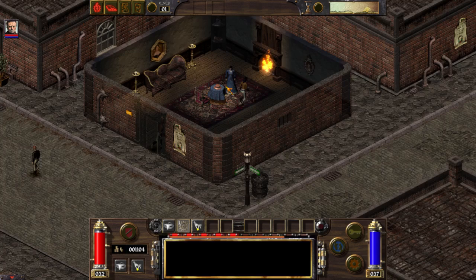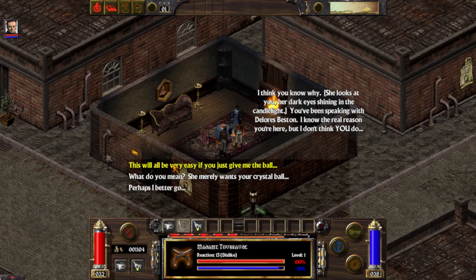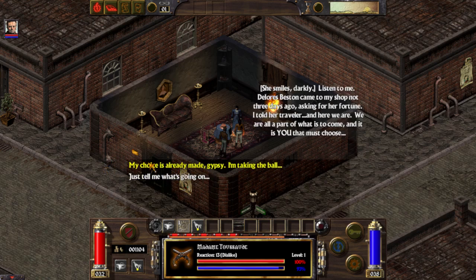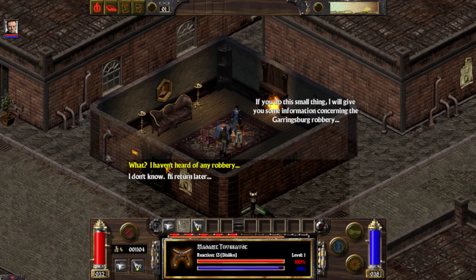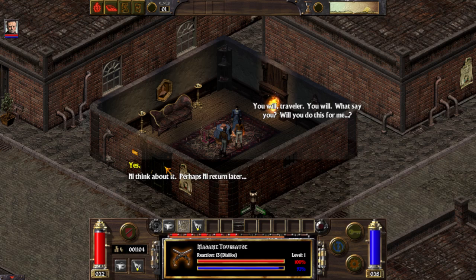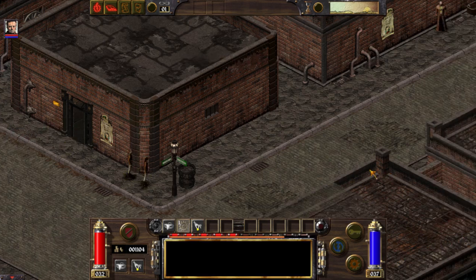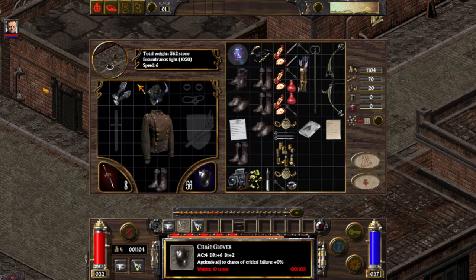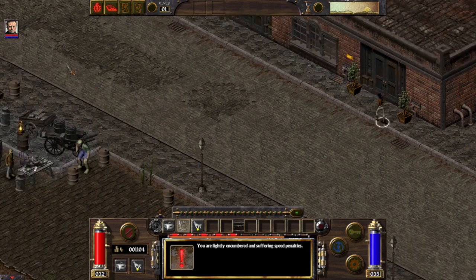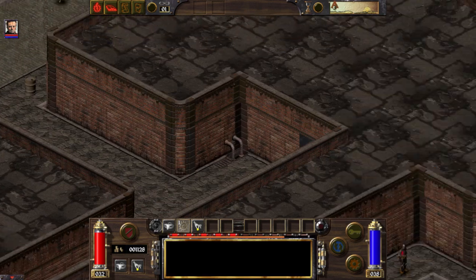This woman can promise you help with getting the painting. She gives you a crystal ball to give to someone else, and in exchange she will help you get the painting. But if you already know where the painting is, you can skip a lot of steps. I already know, so if I pause — Lion Head Circle — we will eventually find Bone Alley.